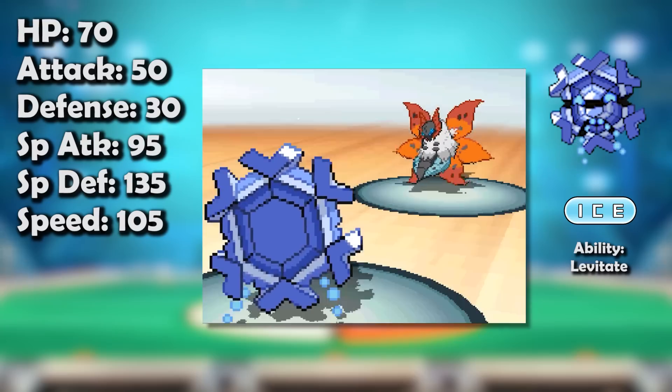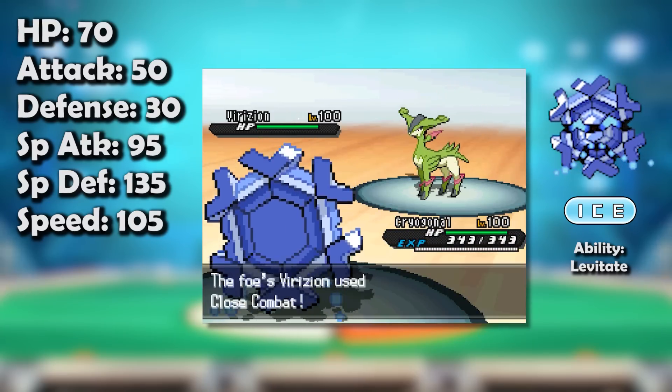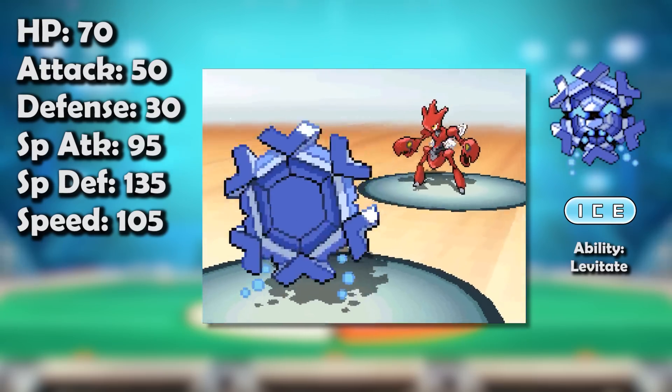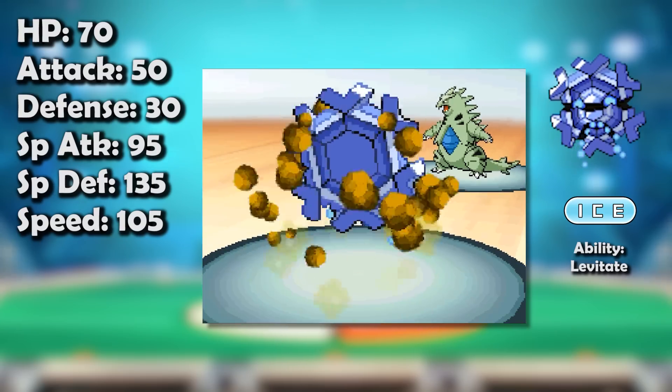Cryogonal even had a solid base 95 special attack stat with which it could use one of the best STABs in the game in Ice Beam, meaning it wouldn't just be a passive wall. These were undeniably excellent traits to have. Sadly, Cryogonal was completely unable to make use of them as well as it would have liked, because it was plagued by several other traits just as significant — except these were incredibly detrimental.